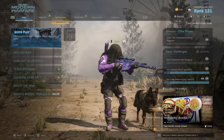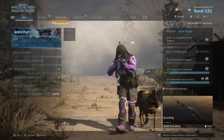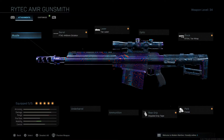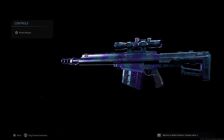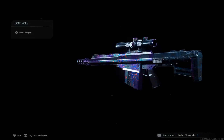Alright, what's going on guys? It's Flame and welcome back to another Modern Warfare video. Yesterday we got the new Sniper and in today's video we're going to be checking out the Damascus version of this Sniper. It looks super, super clean with the Damascus on the scope and the magazine. It just looks really, really good.